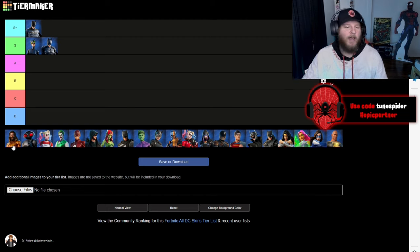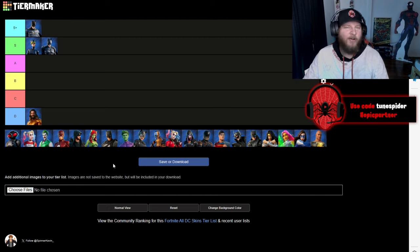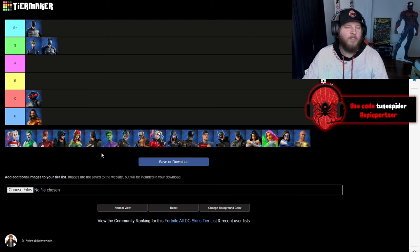Up next we got Aquaman — yeah, he's going D. It would have been cool if they would have done a comic accurate look, but that one I just don't like, so it's got to go D. Black Manta is gonna go C, a little above Aquaman. I do like that they went with the accuracy here, but overall I just don't really like the skin.